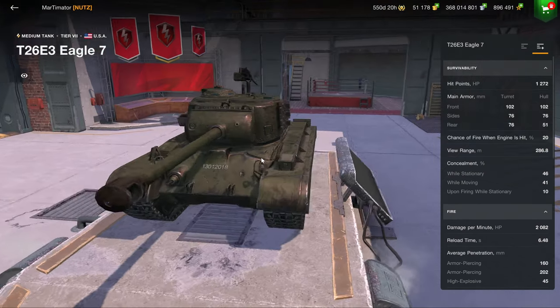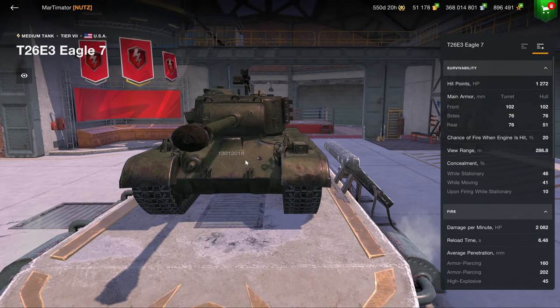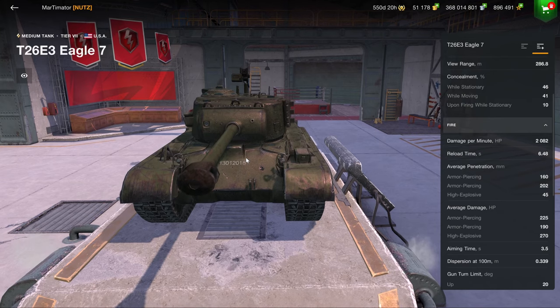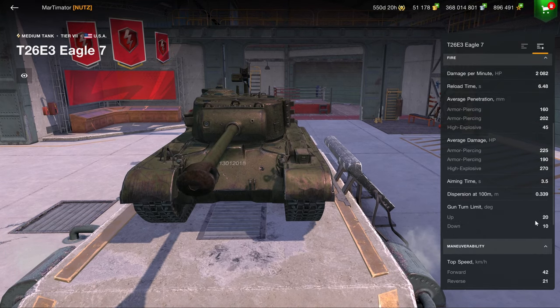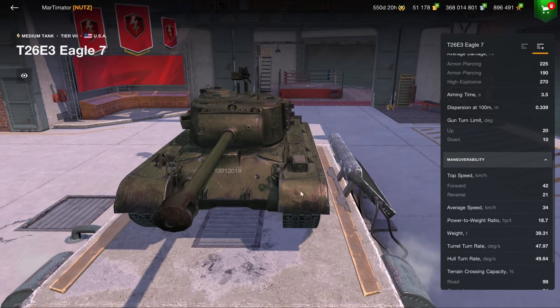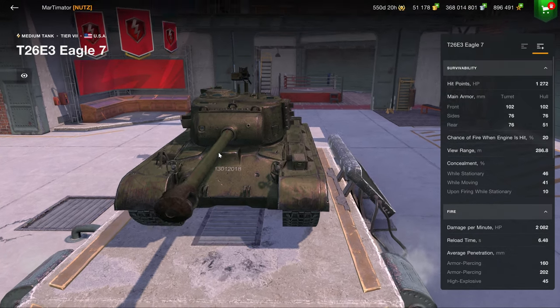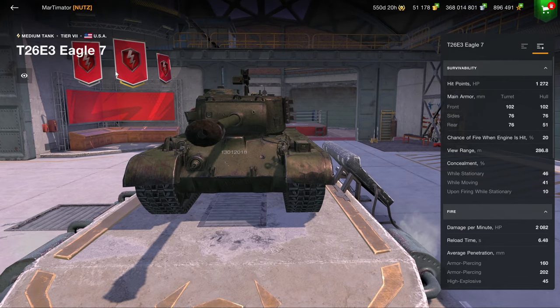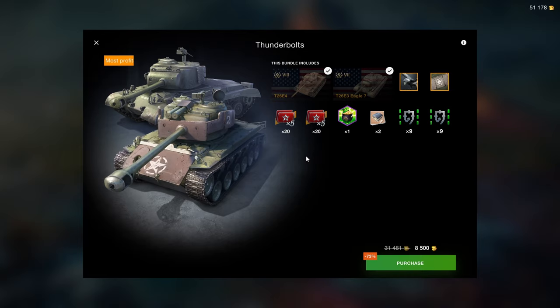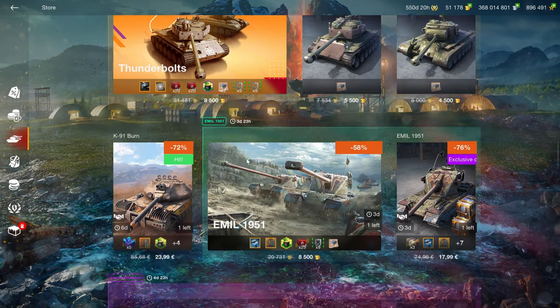The Eagle is essentially just a Pershing but one tier lower, adjusted for tier 7. It has 160 penetration which is abysmal, 225 alpha damage, 0.33 accuracy, 10 degrees of gun depression, and is a lot faster but still nothing out of the ordinary. The armor — you have turret armor but nothing on the hull. It's a vehicle you can have but don't need whatsoever. So at 8.5k it's a decent price point but you're not getting good tanks for it — I wouldn't recommend it.